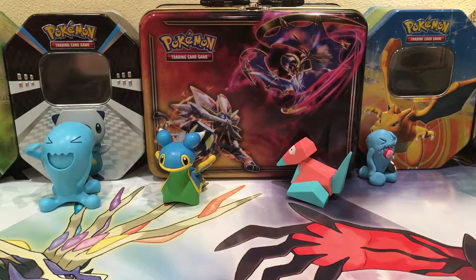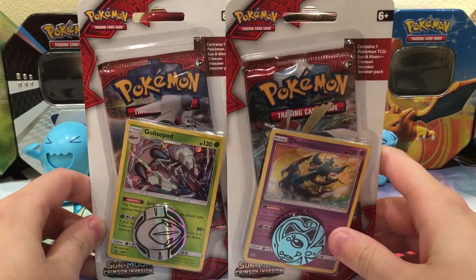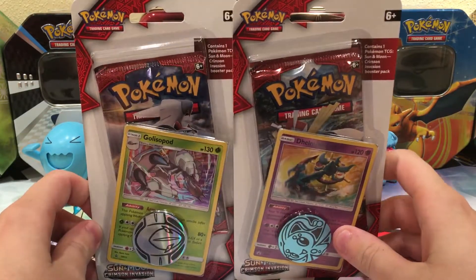Hello, this is EJWebz here, and today I will be opening up both Crimson Invasion check lane blisters. They come with a pack of Crimson Invasion, a promo card, a coin, and an online TCG code card.